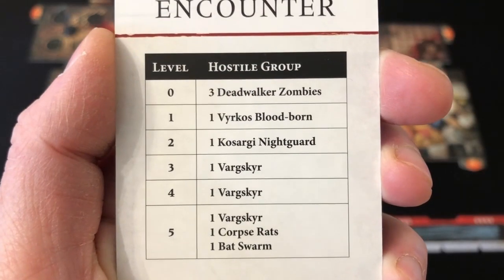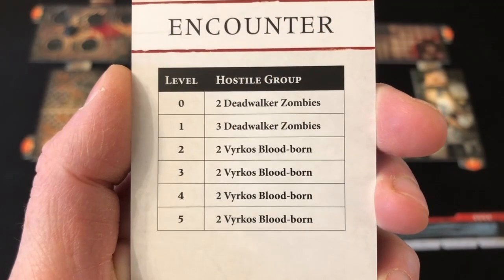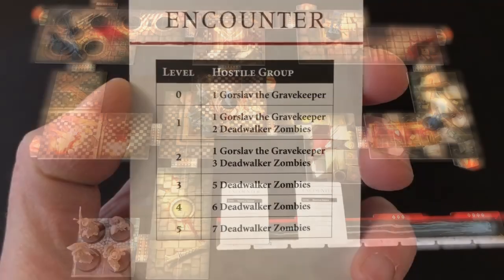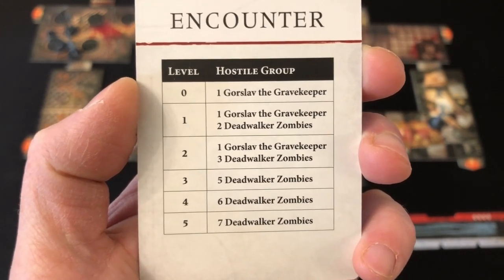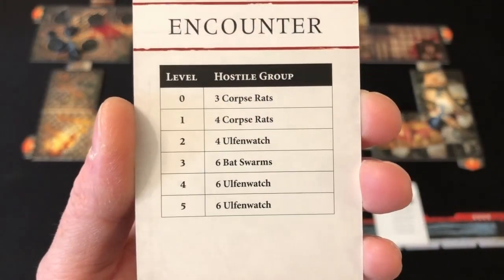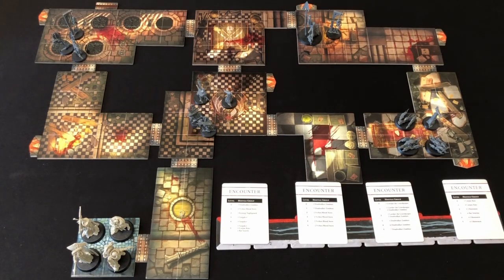Our first encounter will be three deadwalker zombies. That's not ideal for us, because there are no champions in deadwalker zombie groups. We are basically looking for named villains, vampires, Kosagi nightguard, Ulfen watch sergeants, dire bats, and blood rats. Our second group is another two deadwalker zombies on the second closest object. Our third encounter is Gorslav the gravekeeper — a really interesting turn of events, as Gorslav can be more of a concern when there are lots of zombies on the board. And our final encounter group is three corpse rats. Our barracks are set up and ready for the first turn.